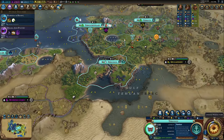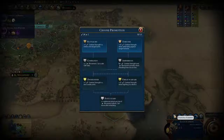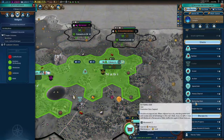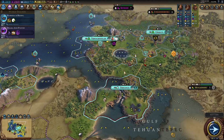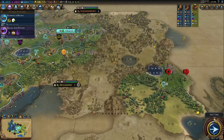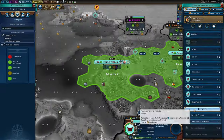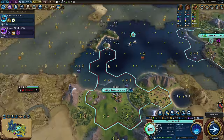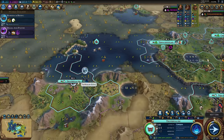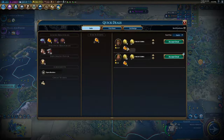I like the Aztecs but I often don't think about them — their bonuses seem innocuous but are actually really well themed. Do flower wars, farm up your builders as long as you can with your Eagle Warriors, make peace, then develop with those builders and pursue science through quickly built campuses or religion through quickly built holy sites. They aren't overpowered like they used to be, but they're very strong — a B-plus civ. Try them out and let me know in the comments!